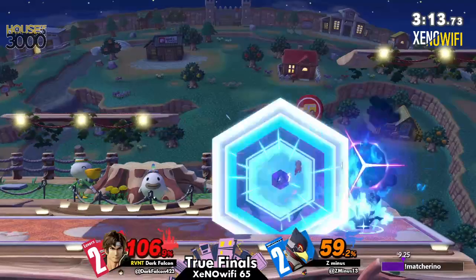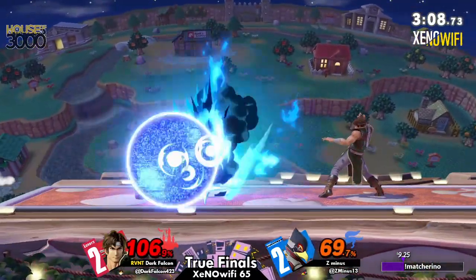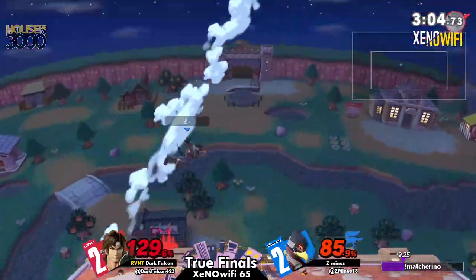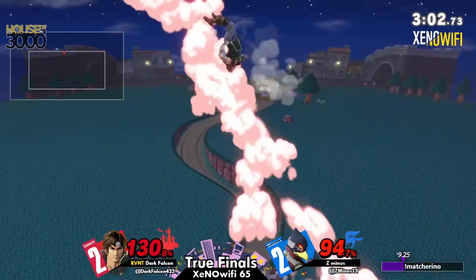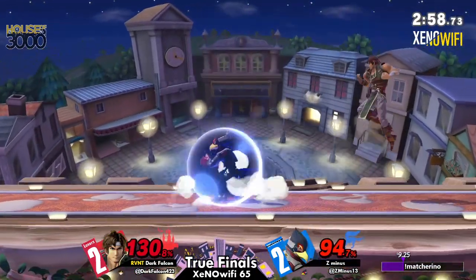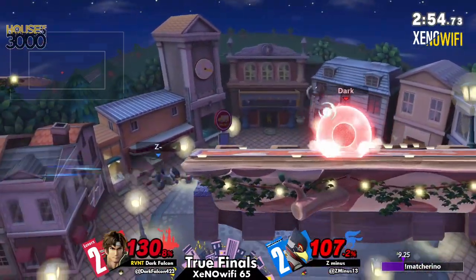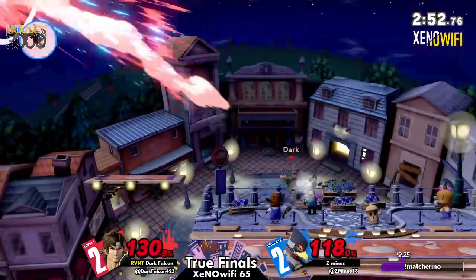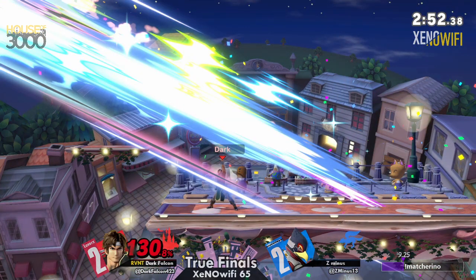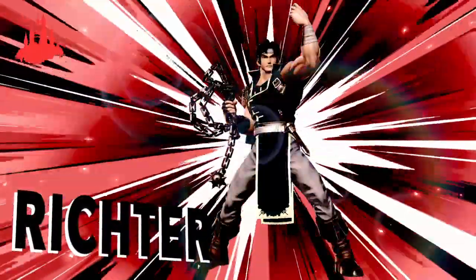The axe is not going to do it — it gets a double! The other axe not going to connect though. Good DI from Z-minus to avoid that. The frame trap — that was just so scary. He's going to do it. Oh no. Yeah, he taunted right at the end there. Dark Falcon with the run of a lifetime. Damn — just feeling himself there, winning a tournament like that.